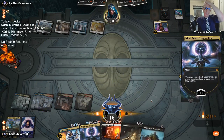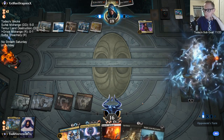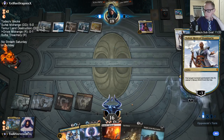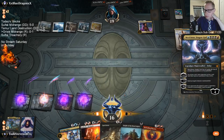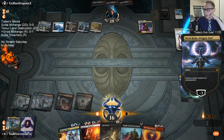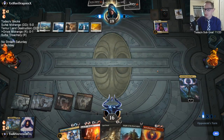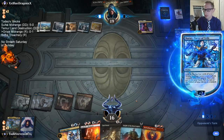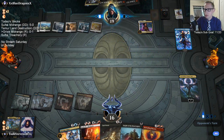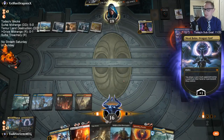They're getting ready to cast something — that's fine. I'm happy with them not having Cast Down. This is the time that Dreadhorde Butcher would be at its best — right after a Planeswalker minus. If this Phoenix was a Dreadhorde Butcher, that would have been nice. I still get to tick up with Dragon God — there's no reason not to tick up, they still have to exile something.